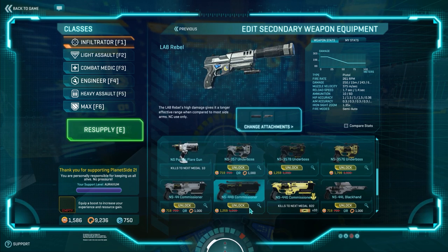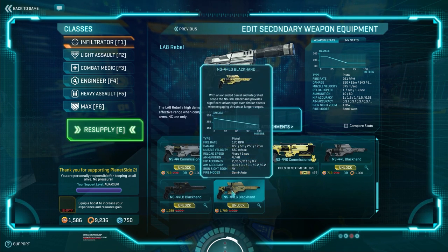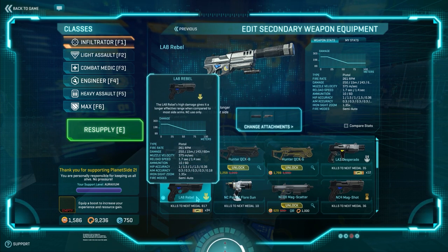The ones that I don't have unlocked, like the Underboss or the Black Hand, do show up with their cost, but the ones I already own don't. I like the LA-8 Rebel - in my opinion, this is the best Stalker Cloak weapon in the game. That's why I choose it. For me, it's the best Stalker Cloak weapon in the game.